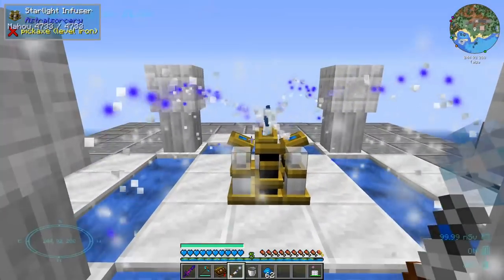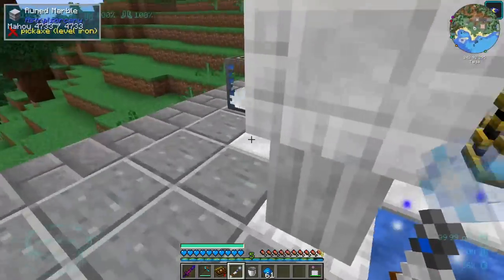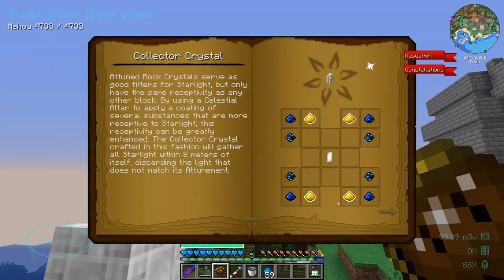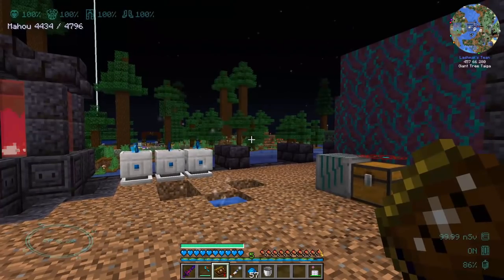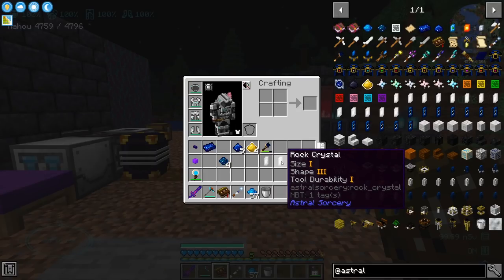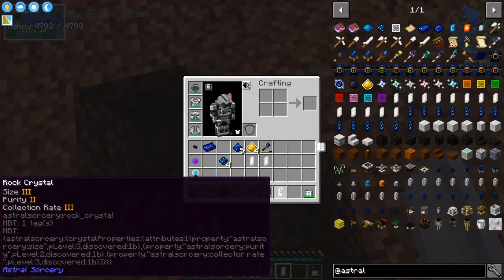We have what we need, so let's make some Resonating Gems. The animation has changed — I like it, very cool! Now, will it consume one of the starlight sources? It didn't. The multi-block structure for the Starlight Infuser is easier to make now. Making a collector crystal — I think we only need four Resonating Gems and we have four. In the recent update a lot has changed, mainly the attributes of rock crystals. This one gives a ritual effect of 2, which is new, and another gives tool durability 1. I found a crystal with a collection rate of 3, which should be very useful.